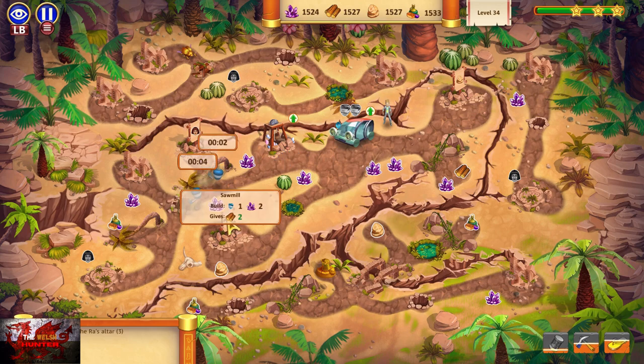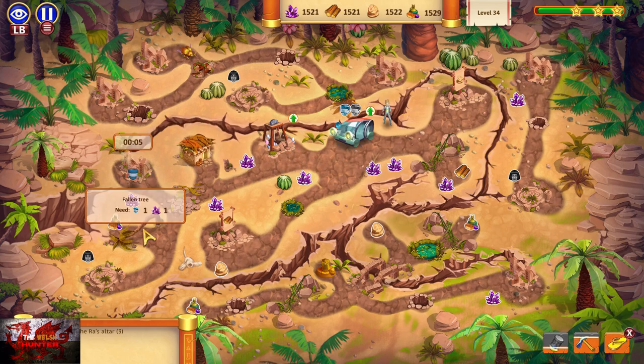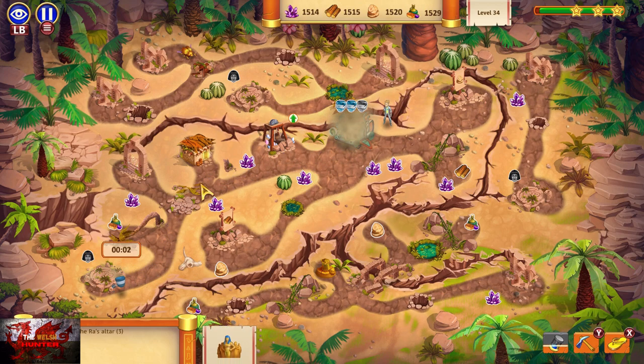Then interact with the fallen tree in the same area. Then we can interact with the locals. And then interact with the ancient rock pile on the right. Then you can just go ahead and interact with the time machine again to get a third robot going. Then we can interact with the Ra altar, because that's how we need to complete the level — by sorting out all three of the Ra altars. That'll be the first altar done.